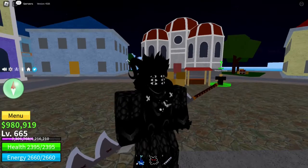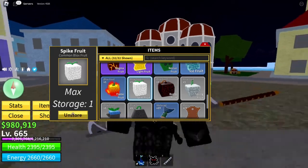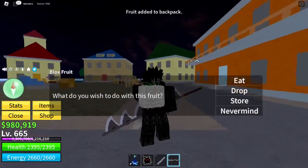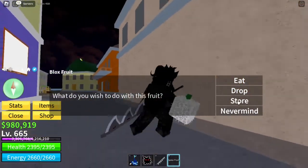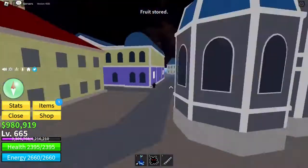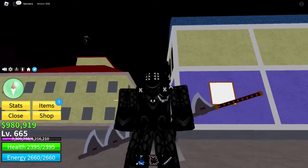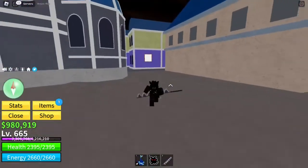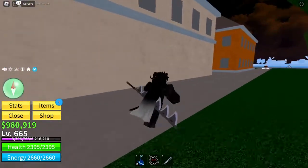The first time you click on a fruit, it doesn't eat it — don't worry. You can choose to eat it, drop it, or store it. In most cases you'd want to store it. A minor note: you cannot drop stored fruits, it's physically impossible. In Second Sea you can start trading stored fruits, but not in First Sea.